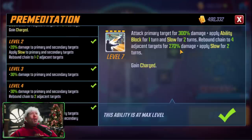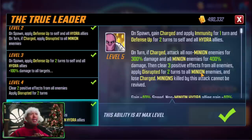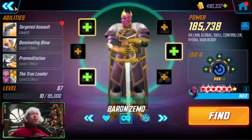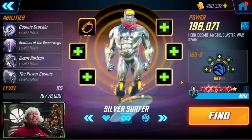Baron Zemo has a very early ability block on his ultimate. He's a very fast character and most characters he will be able to go in front of, which means you're going to be able to do this ability block before the rest of the team goes. His ultimate starts with giving him charge, and because of his passive he has a big AOE attack — 300% damage for non-minion enemies and 400% damage for minion enemies. Baron Zemo fits into many, many teams.